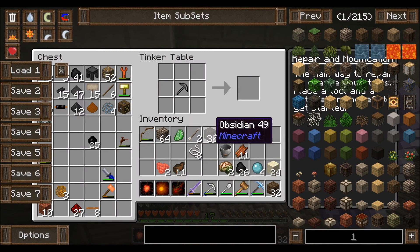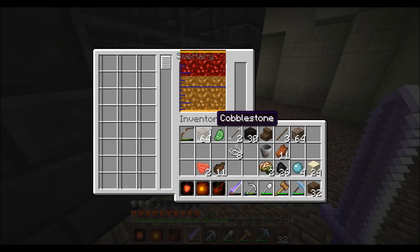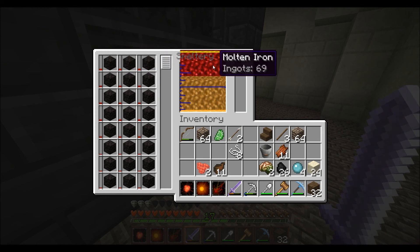I went down and I got some obsidian. I've got 30 obsidian here. We're just going to throw this in the smeltery. I think this is how you do it. I'm pretty sure... oh yeah, okay, yeah, that's working. Good.